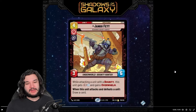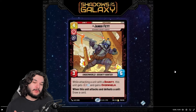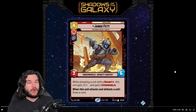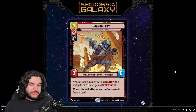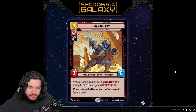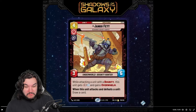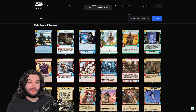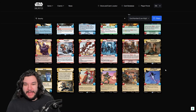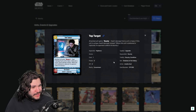Drawing a card is super synergistic with the bounty applications we have currently. Previously I would have said drawing a card isn't extremely relevant - in mid-range or aggressive decks you already have a lot of options. Drawing a card is never bad and gives you more options, but it isn't the most relevant thing in this game compared to something like Magic. However, there's another card released recently that really synergizes with Jango and the bounty upgrades.